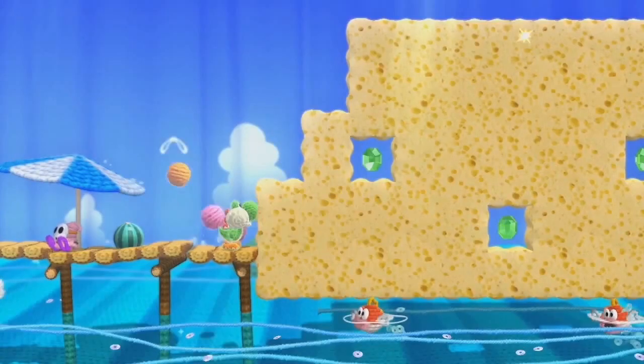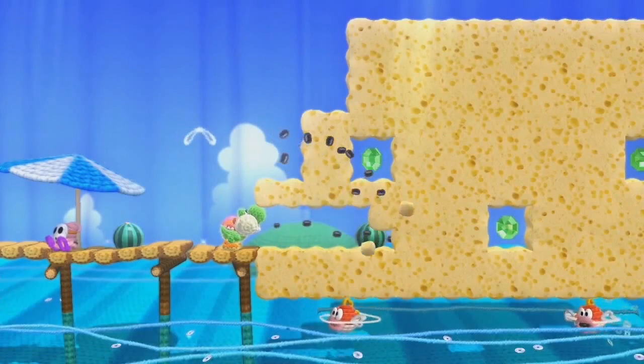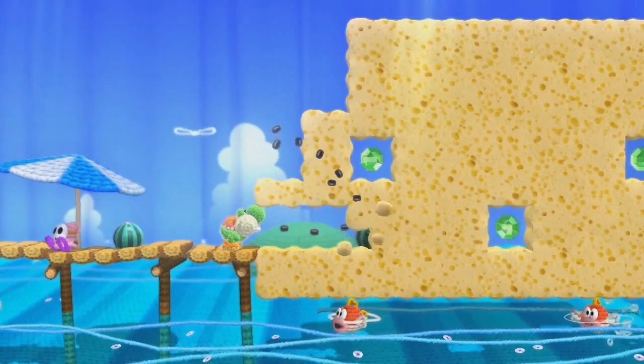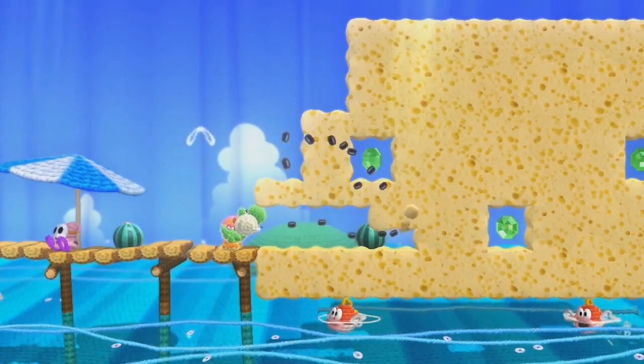The first new level we see is beach-themed. It maintains the style we've seen before, with a crinkled sheet representing the background while everything else is made of yarn or other materials. We also see the return of the Watermelon, which allows Yoshi to spit seeds — these can take out enemies or destroy the sand so he can make his way through. Yoshi spits about 17 seeds, so 20 is likely the maximum amount, just like the old games.